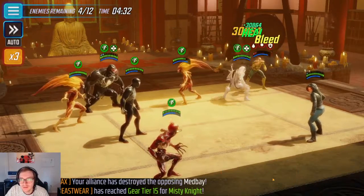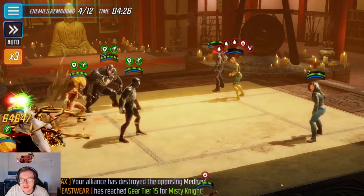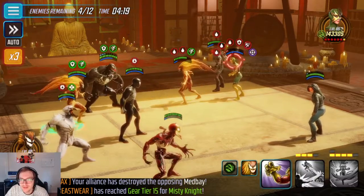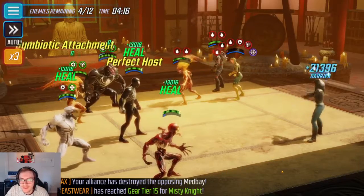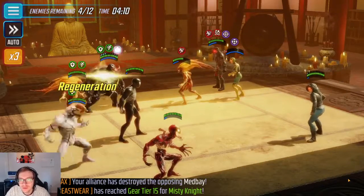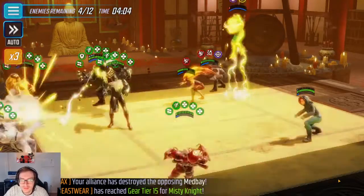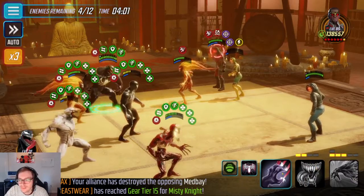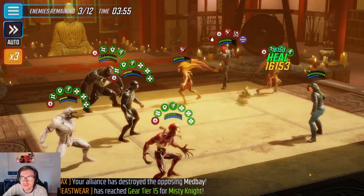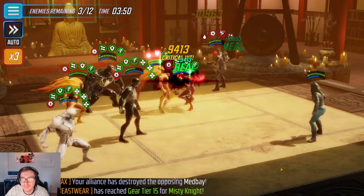Hopefully there's only four of them left, so I think we're going to be okay. Generally, you don't want to kill Hela until the last possible minute, but there's only four of them left and she's about to die. When Falcon comes out, you need to kill him as quickly as possible, because if he does his special he can give the enemy team a ton of turn meter and basically everyone gets to take a turn. You definitely don't want to let him go — especially his ult, which is really strong — but his special is really dangerous, so you really don't want him to do that.